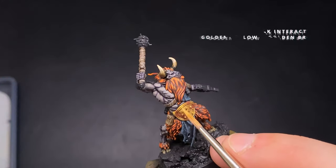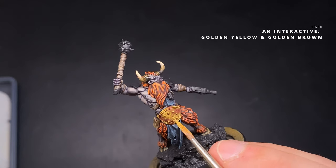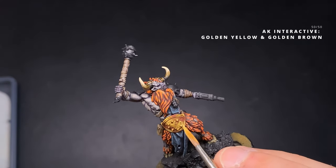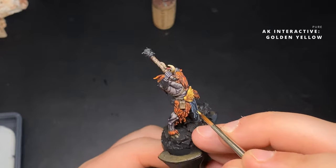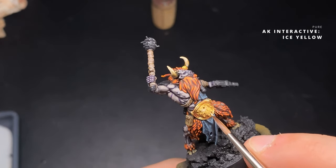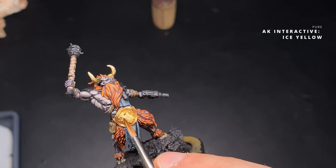I add Golden Yellow to Golden Brown at a 50-50 mix. Golden Yellow is way brighter and with the same principle as before it amplifies the light volume, used on less of the miniature as we go along. Next I use pure Golden Yellow as the penultimate highlight, and finish with pure Ice Yellow — borderline white with a yellowish tint — for the very top highlights. What I've tried to achieve is a light reflection going across both corners of the belt.